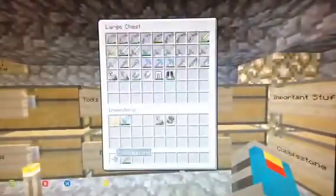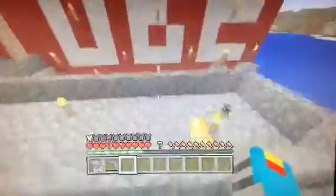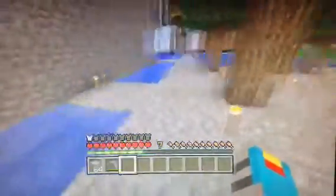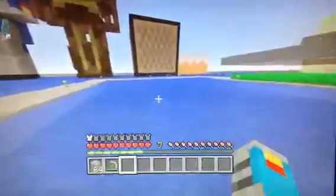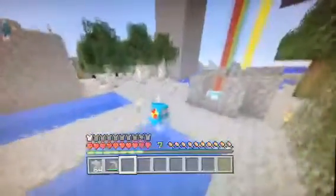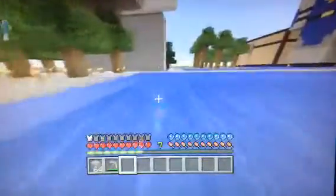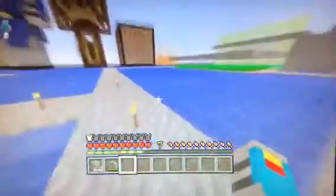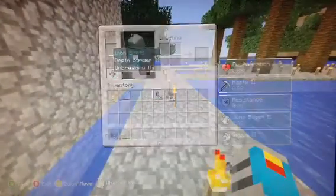That used to be one of the golden swords, but I'll show you what is on them. Running at full speed — look at that. Depth Strider. You go at normal human speed with that. Those I'm trying to keep alive for as long as possible — they also have Unbreaking 3.